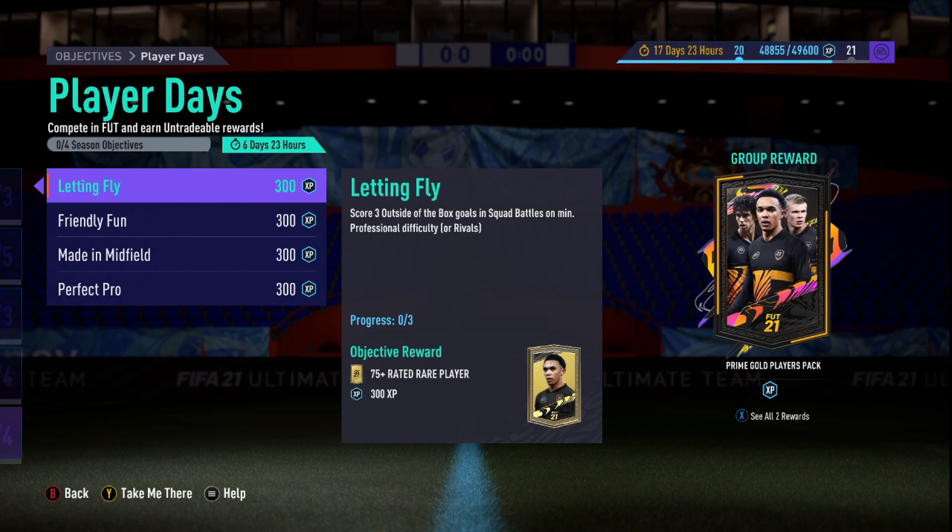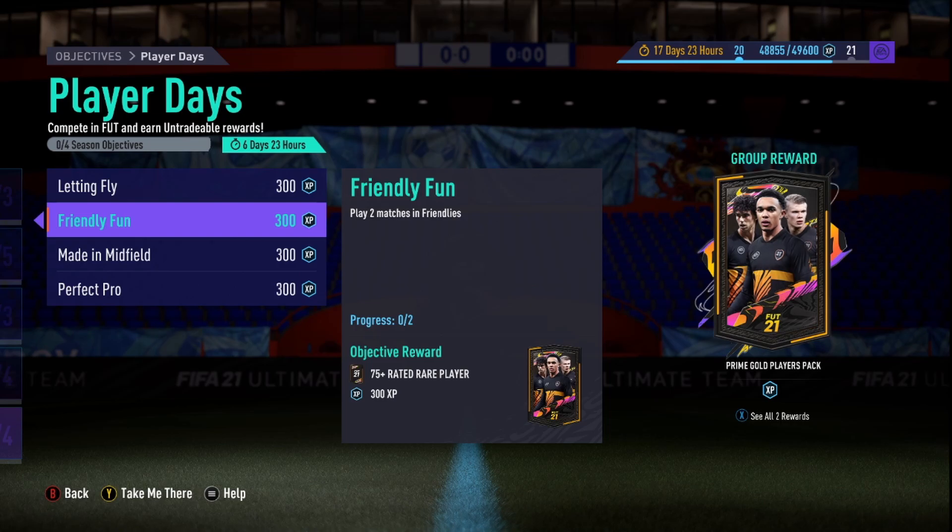Score three goals outside the box on minimum Professional difficulty. It shouldn't be too difficult if you face a bronze team. Rivals is going to be a bit harder to go outside the box, but as long as you have a finesse shot trait it should be quite easy and quick to get.